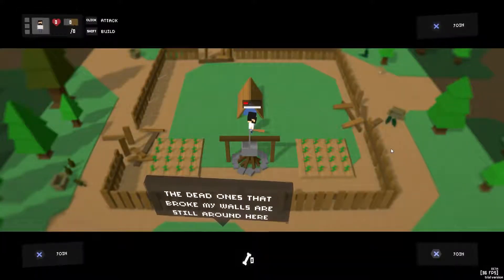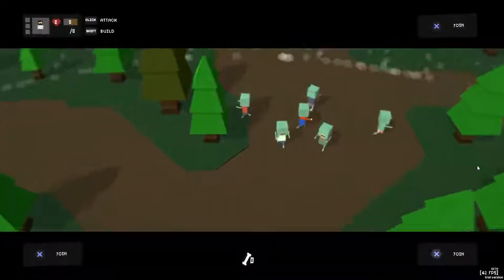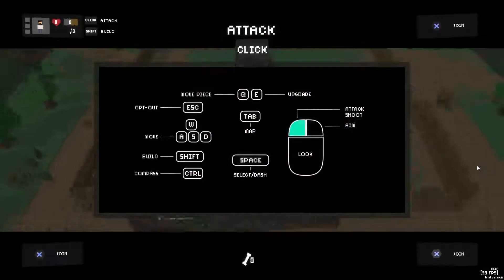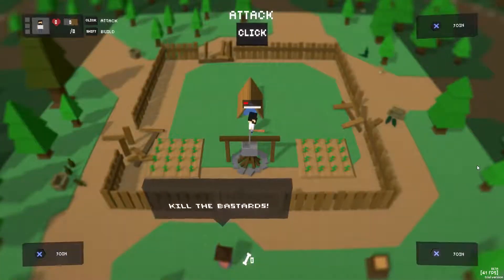The dead ones that broke my walls are still around here. Oh yeah, there they are. Oh, they look so cute. Okay, let's see. Opt out — escape. Move — piece. Queue. Upgrade — E. Hopefully I can remember all this. Build — shift. Compass — control. Space — select. And dash. Tab is map. Attack. And shoot. Okay, nice.